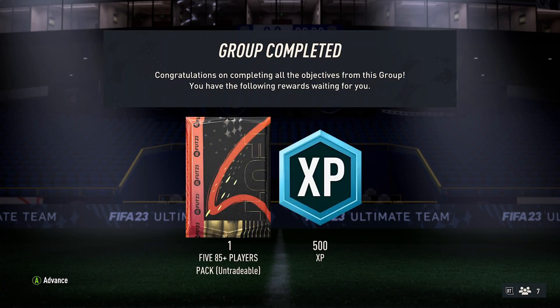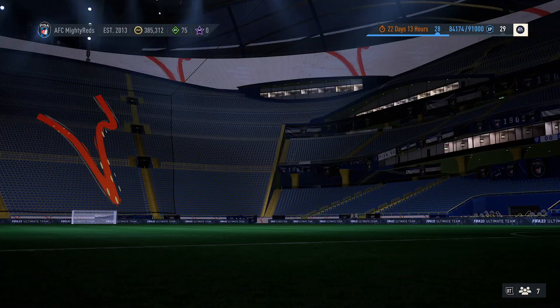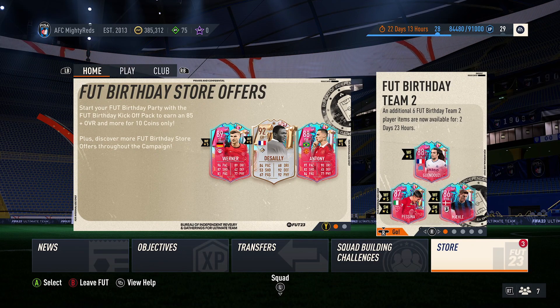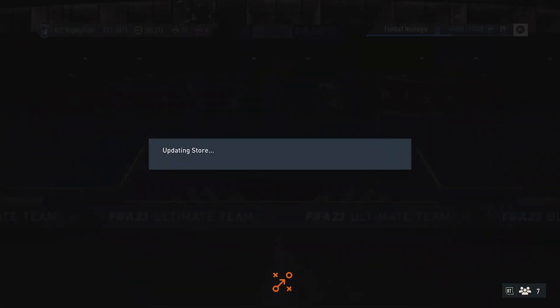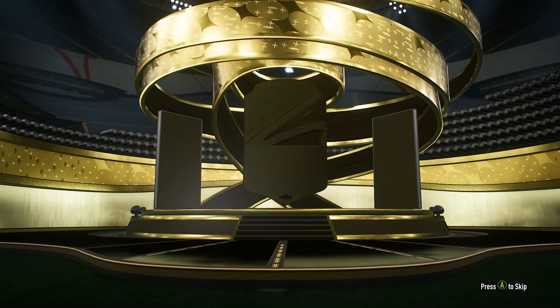I know we did the video yesterday when we did the 85 times 10 pack — if you want to go and see what I got in that, we uploaded that video yesterday. This is now my final realistic chance at getting one of those FUT Birthday icon players, and I will take any of them. We've got the 81 plus pack times 2 first, which we will open. Imagine if it came in this pack.